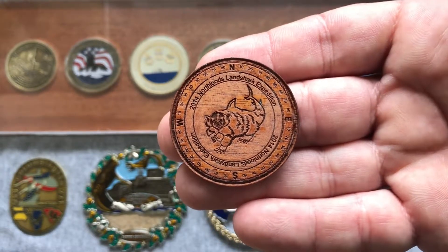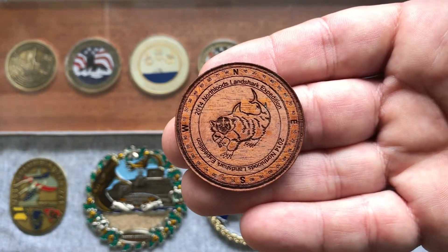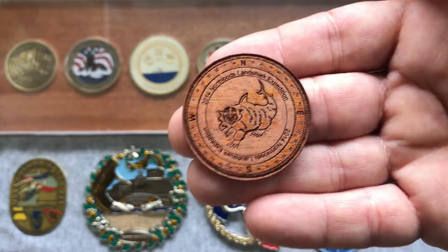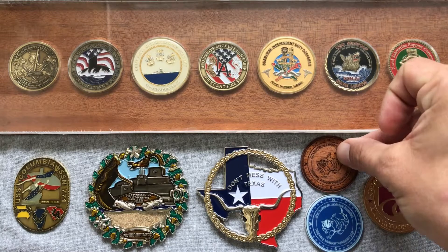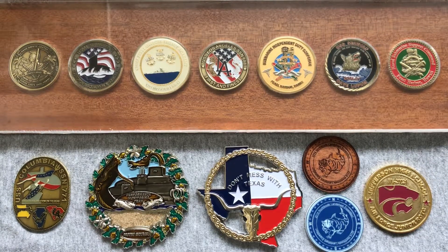We've got the compass rose on there, the land shark, and if you look closely that is a badger. I'm pretty pleased with that one. In the not too distant future, I'm going to get a Northwoods Renaissance wooden nickel put together. That'll be fun to hand out when I'm home on vacation.